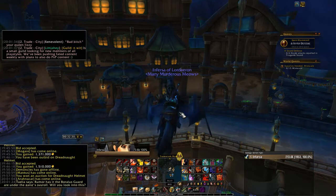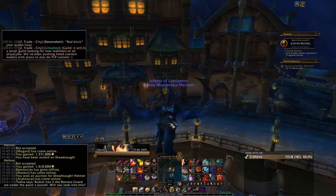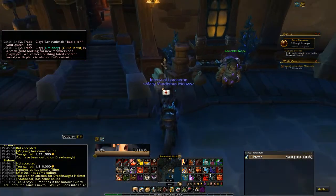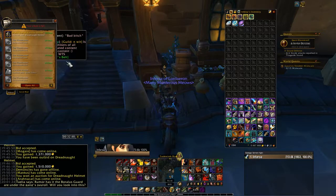Either way, let's collect this. I heard that when I collect this, I'm gonna get a secret Feat of Strength achievement because I have completed the Naxxramas set — the tier 3 set. So let's see. There he is, Dreadnought Helmet. Let's screenshot that, let's screenshot the price.